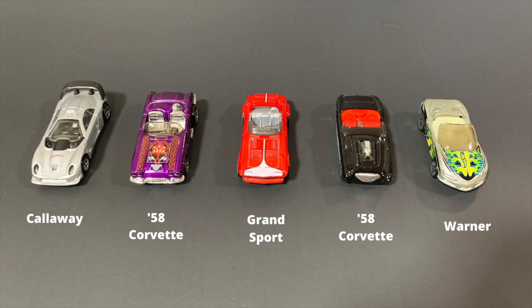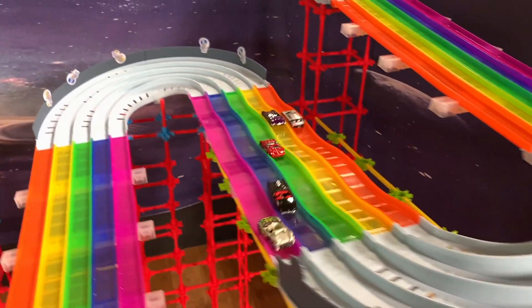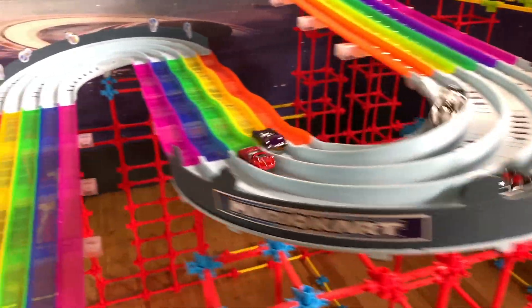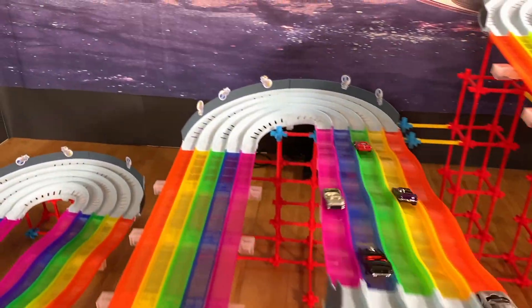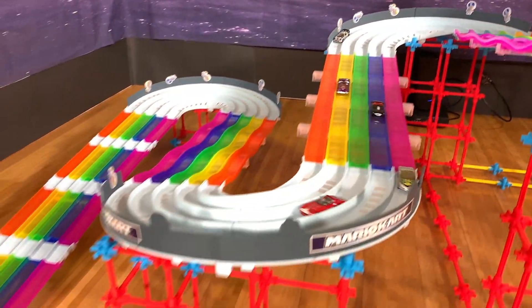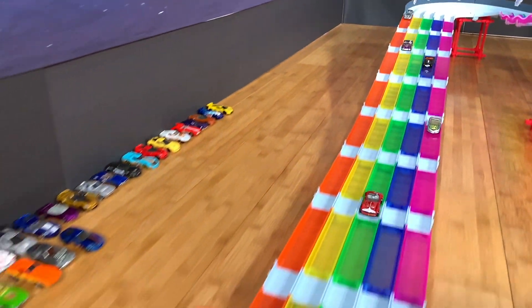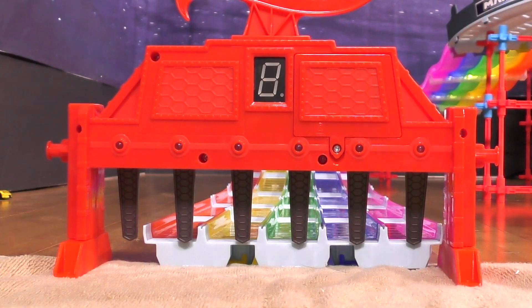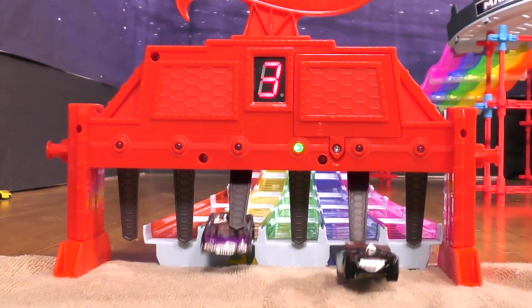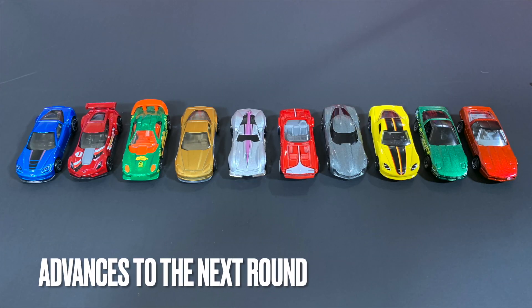Got a Callaway in there and a Warner. Callaway with a nice spoiler on the back, Warner with nice decoration on the front hood. Notice the Grand Sport in the middle lane coming out strong and just holding a solid lead towards the end. Warner tried to whip through and find acceleration at the end, but his wheel got caught in the pink lane — it will be the Grand Sport advancing to the next round.